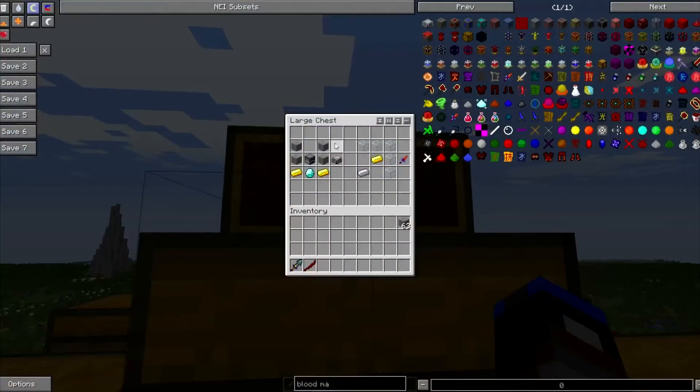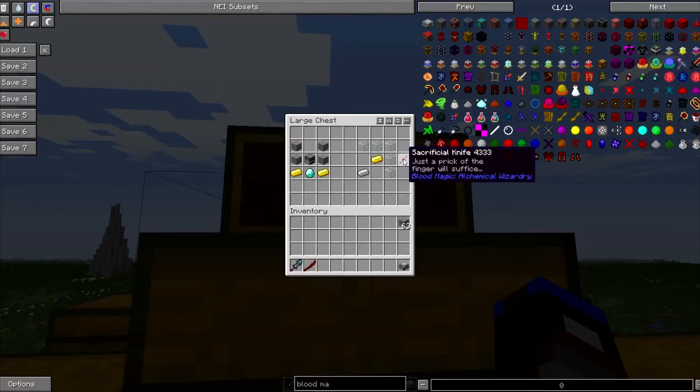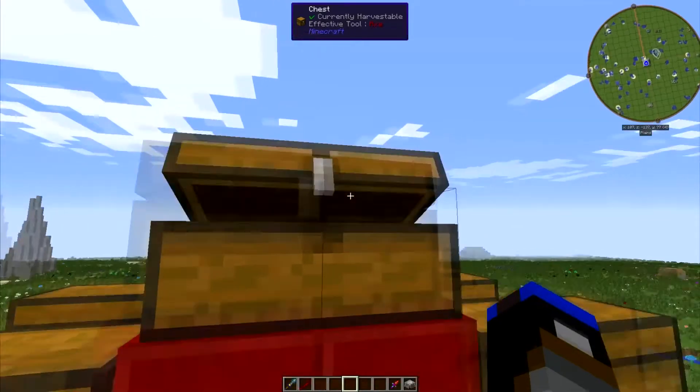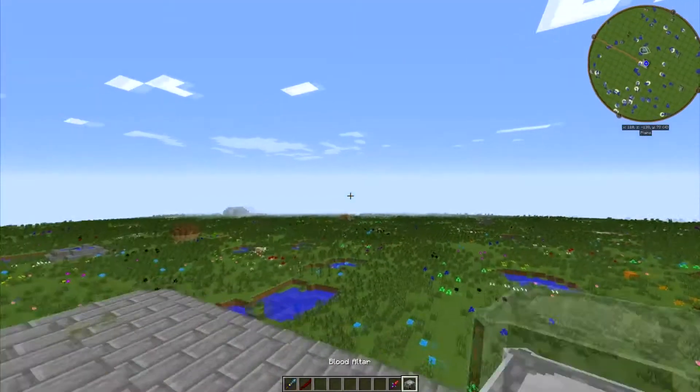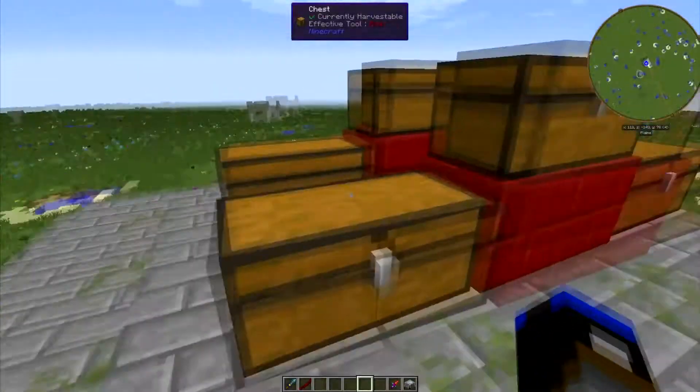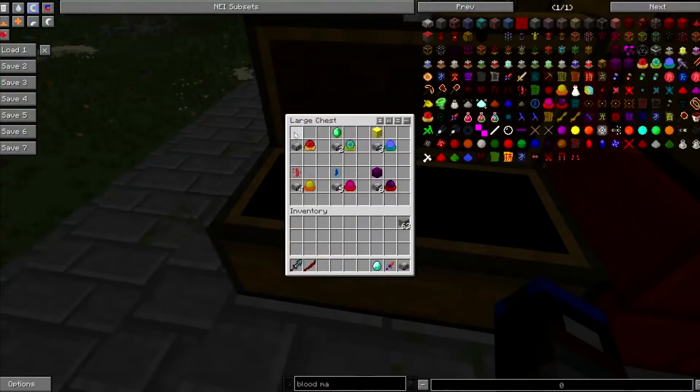In order to get started you need two gold ingots and then you'll craft yourself a blood altar. You also need to craft yourself a sacrificial knife, which requires five glass, one gold, and one iron. So you need to be pretty well set up but not brilliantly. Then you're going to need a diamond inside of a level one blood altar to get yourself a weak blood orb.